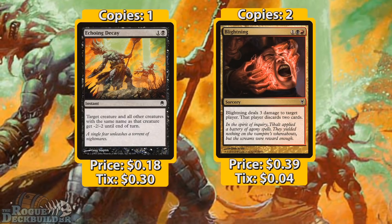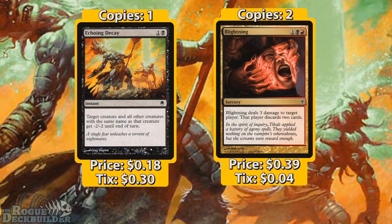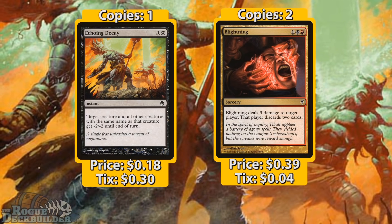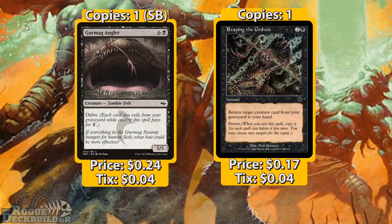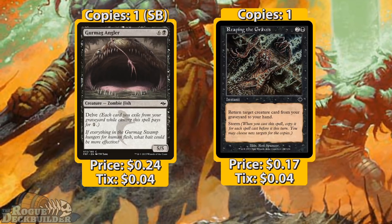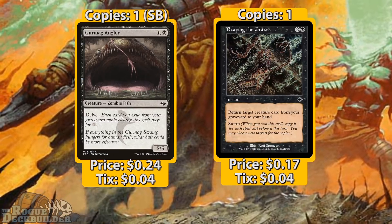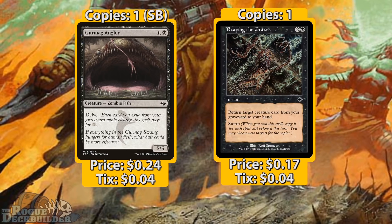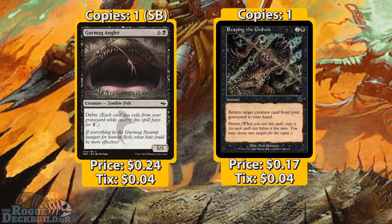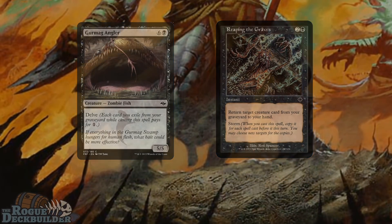We have two Blightnings, which I'm trying out. For three mana, shooting someone for three damage and making them discard two cards seems pretty decent, especially against control decks. We also have one more Gurmag Angler in case our opponent is playing more Anglers than we are — bringing us up to four — or if we just need more big bodies. Finally, one Reaping the Graves, one of the very few Storm cards legal in the format. With our one- and two-drop removal spells, we can chain two or three spells together, cast Reaping the Graves, and get back a Thorn of the Black Rose, Chittering Rats, and a Gurmag Angler.